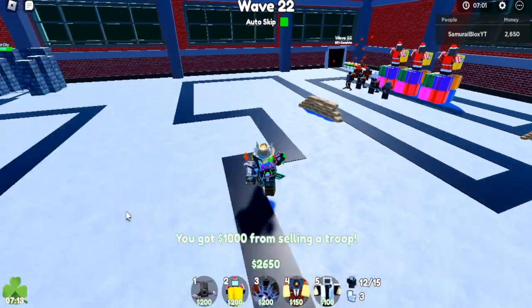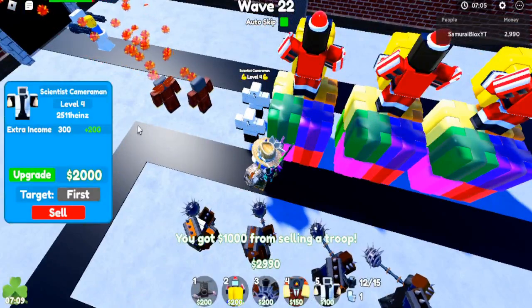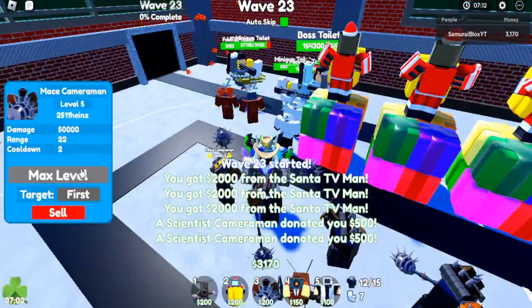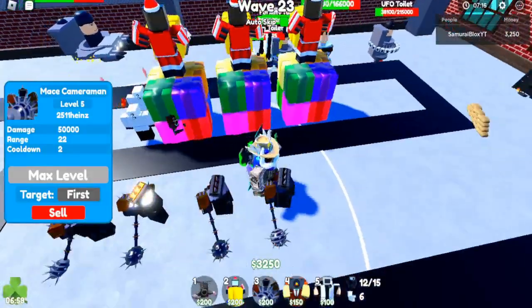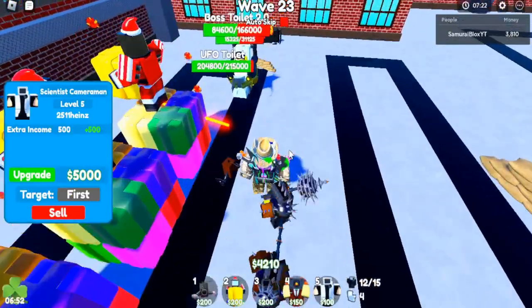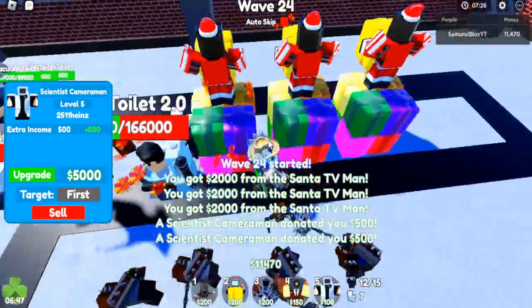Problem solved. So far these minigun toilets are trying to attack us — they're going to die instantly, so that's not good for them. Let's upgrade one of them to max — now he does 50,000 damage per two seconds, that's 25,000 per second. Not totally great but hey, at least it'll do. Look at this, they're dying — bash them with your hammers and maces.